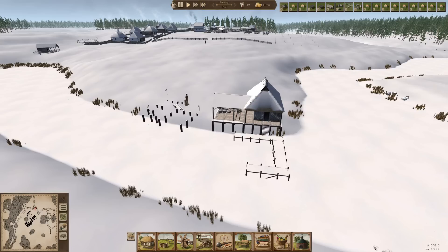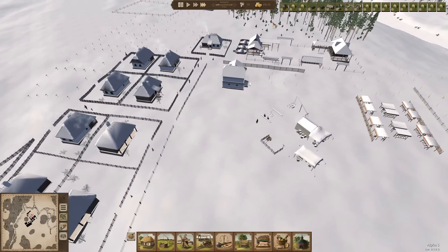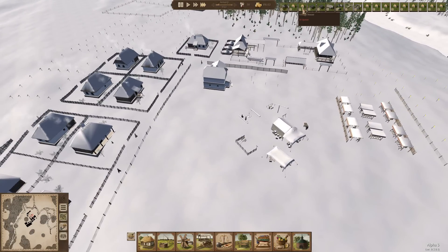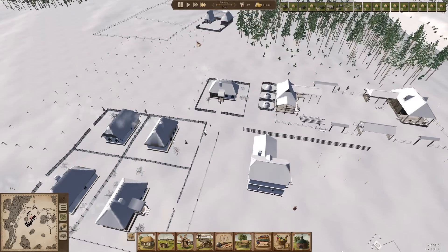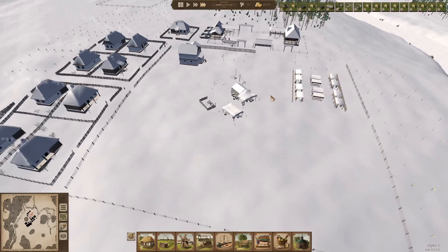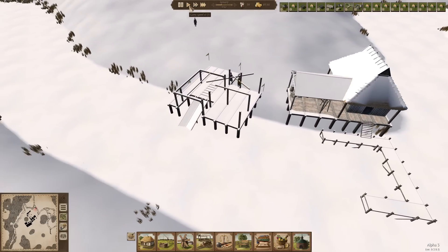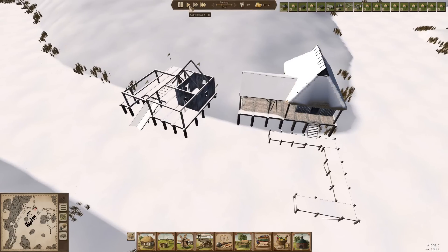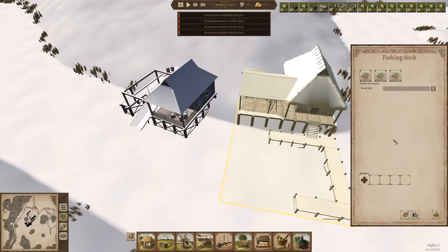They're working on the boat - we might as well crank this up until they get the boat yard built. Then we'll bang out a couple of houses and get that warehouse going. Actually I might do one house, one warehouse, then a house, then the other warehouse. These first four buildings are really important. Here comes the boat yard - once it's constructed, boom there it is. Then I can go into here and I'm going to order all three boats, and then order a worker in there.